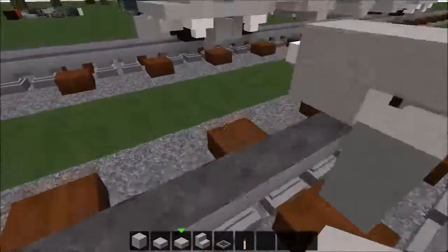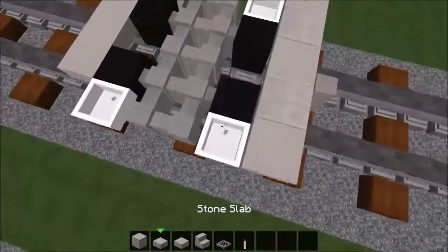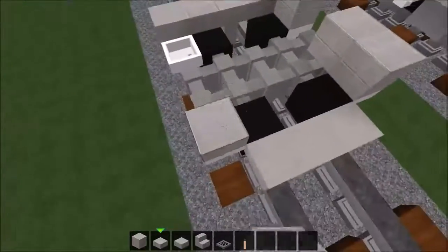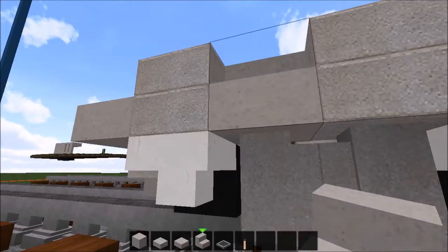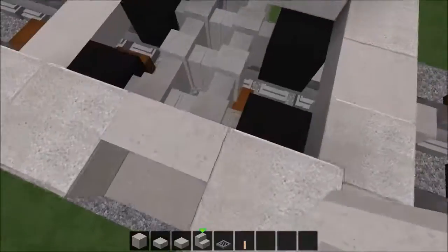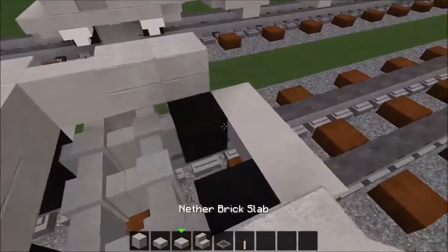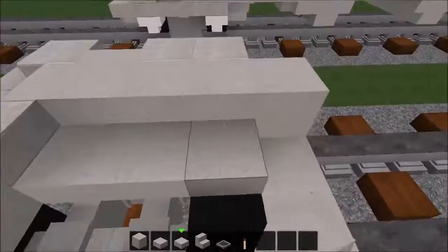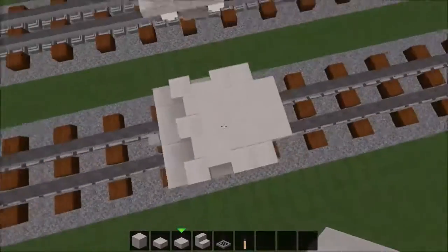Same thing here. Now take stone slabs and place two right here, two here, and two here. Same thing on this side. Place nether brick stairs right in here, and right in here as well, on top of this wheel, on top of this one, and in the middle just stone slabs. Now all the way from here to here, you just want to fill this little area in like this. Perfect.